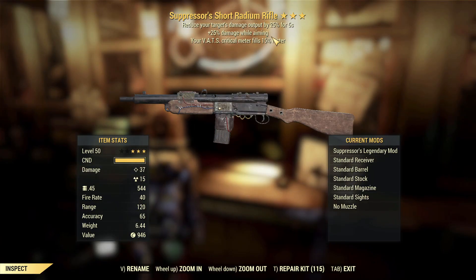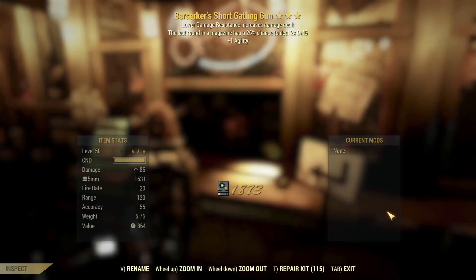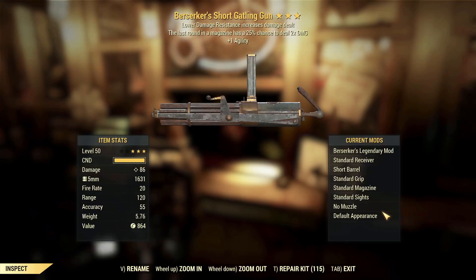Suppressor short radium rifle, damage while aiming, VATS critical meter. Suppressor is a really, really, really bad effect. The other effects are okay but Suppressor is terrible — it's getting scripted. Last but not least, Berserker's short Gatling laser, last shot, one agility. Also script. Berserker's on this weapon with last shot? Script. 100% script.